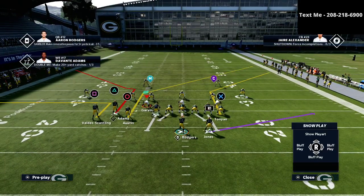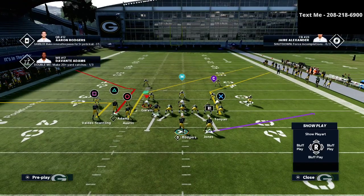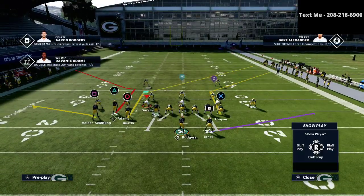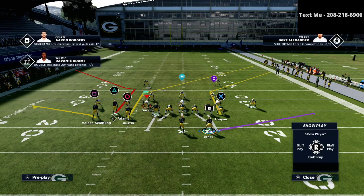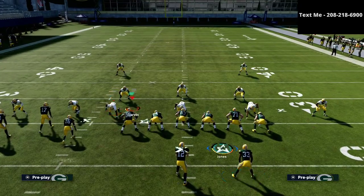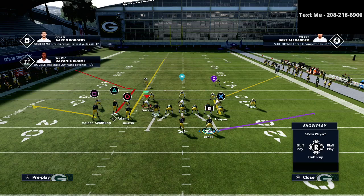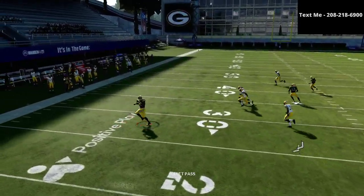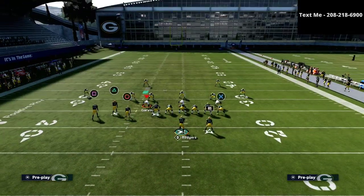There are so many different variances in ways you can set up this passing concept, so there's not just a one size fits all. What we're going to do is turn this into essentially a flood concept. We're going to take the square receiver and put him on a flat route. Then we're going to take the X receiver and put him on a smart routed corner route. We'll take the circle receiver and put him on a streak right at the seam. Then we'll take the R1 receiver and put him on a little in route — a check down in route type of thing. This is very similar to the passing concept flood, and if they're not playing hard flats, you're just going to take your quick flat all day long.